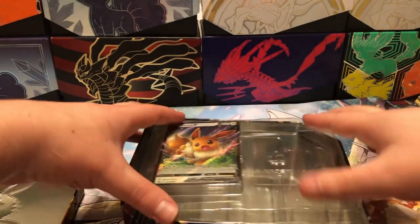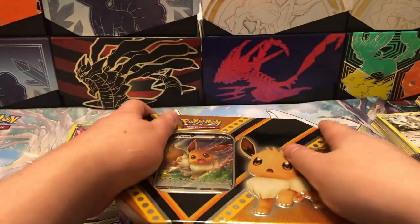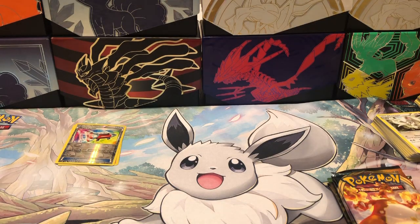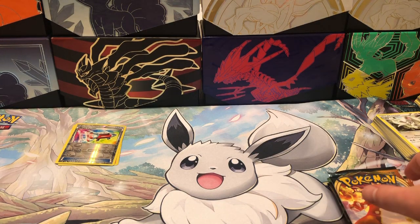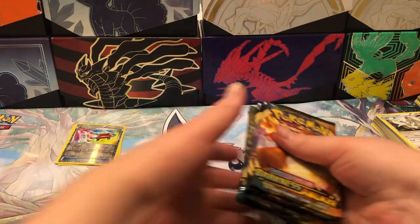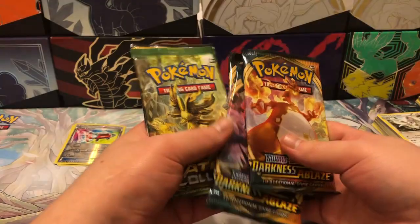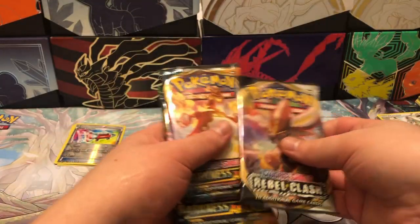I'm going to put the Eevee card back in and sleeve her at the end since that is a promo card. I'll set this to the side. We will start with the Rebel Clash pack.